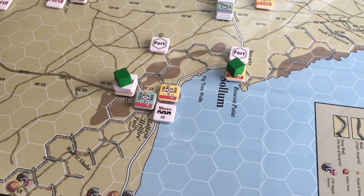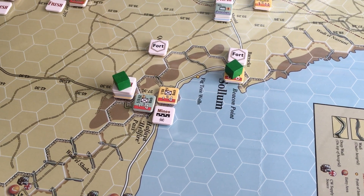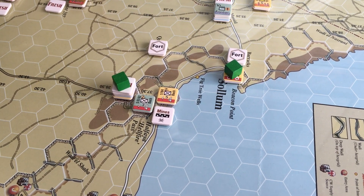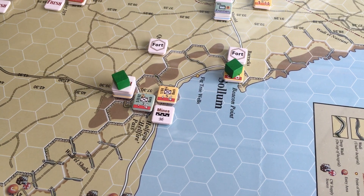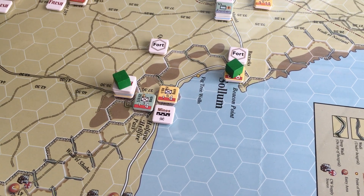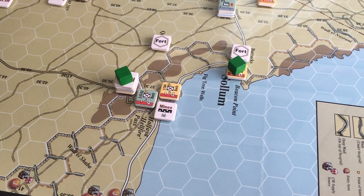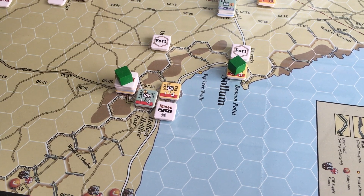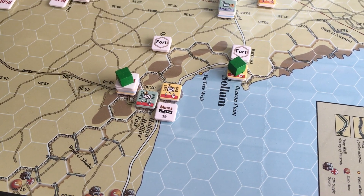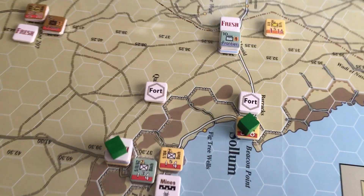Green cubes represent the victory condition hexes. Looking straight in front of us at Hellfire Pass, that's basically Bach's Kampfgruppe, and the first victory condition is to capture Hellfire Pass. Behind that you can see Sollum - that's one of the three options the Commonwealth have to try and take. But Hellfire Pass is a must, and Commonwealth victory is judged on having Hellfire Pass plus one of the others.